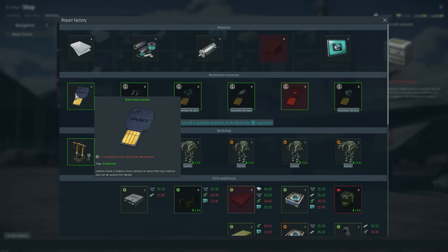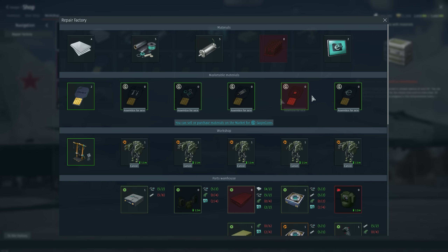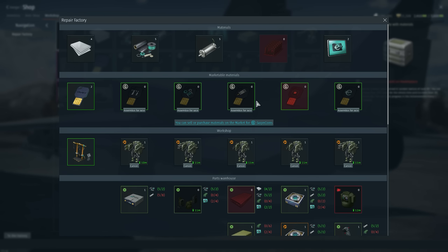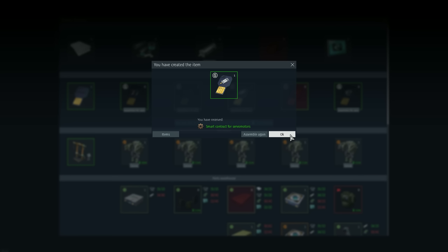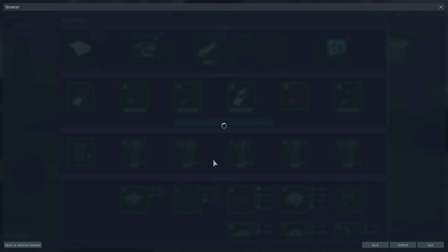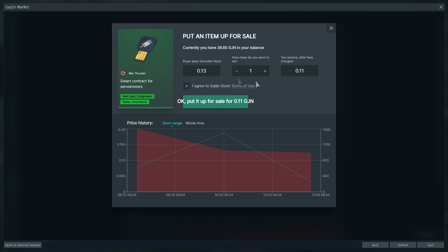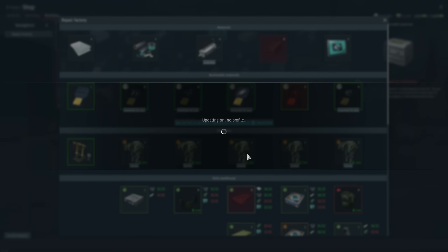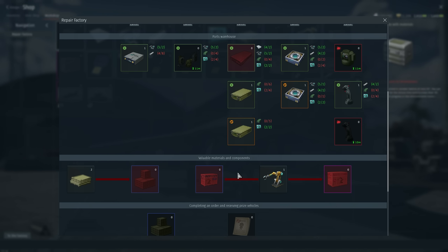The last thing is the Smart Contract mechanic. With some materials and the blank smart contracts you earn, you can exchange them for specific materials — for example, polymer materials. Let me find the most expensive one. You use one blank contract and one material, then you can sell the resulting item on the market. Go to the market, go to My Items, and sell them — for example, for about 13 cents each right now. It's another small way to earn a bit of money. The bigger way is obviously completing the whole event and selling one of the vehicle coupons.